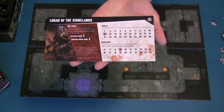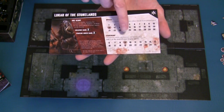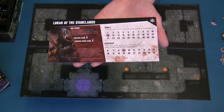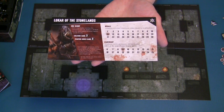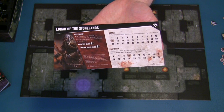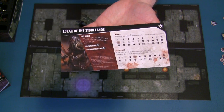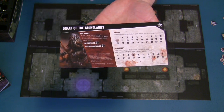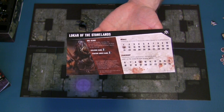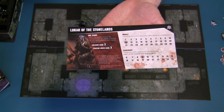Another thing you'll have is a leadership statistic, which judges how many units you can have on the board at one time - you can only have a combined creature level up to and equal to your leadership. Your leadership level goes up by one point at the end of every one of your turns, so your warband will grow bigger over time. You'll also have a special ability, a creature hand size, and a starting order hand. Your order hand is unlimited in size, but once your deck of order cards runs out, you don't shuffle and restart - once you're out of order cards, they're done.